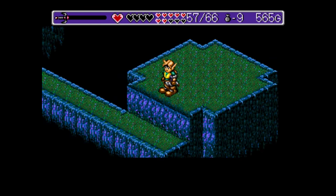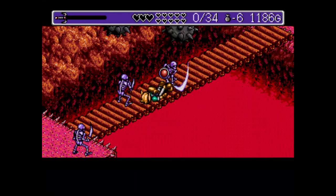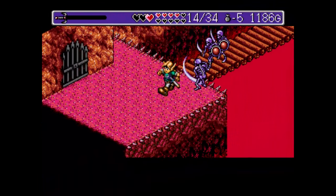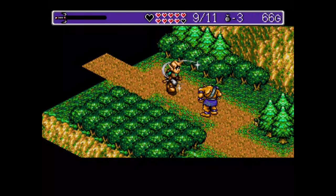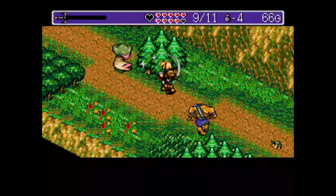Enemies deal varying amounts of damage based on your stats, and upon dying, Nigel's lifeless body flops over and Friday delivers an emergency dose of Eka Eka, Mercator's regional healing specialty. Run out of healing herbs and the game reloads from your latest save file. Fortunately, you can carry nine of any renewable items at a time, and enemies sporadically drop refills, rendering game-overs a very rare occurrence.